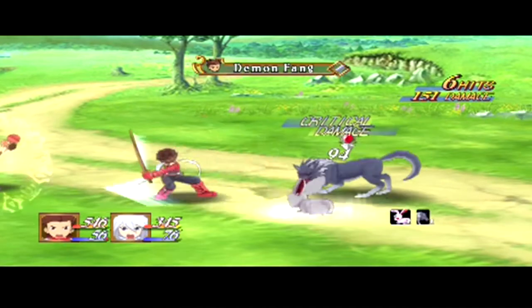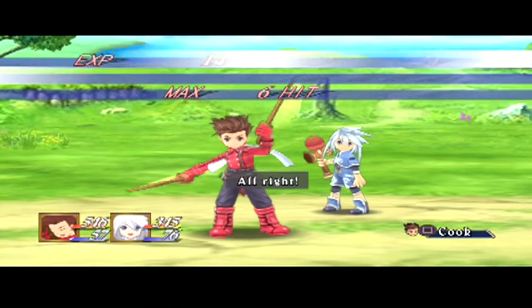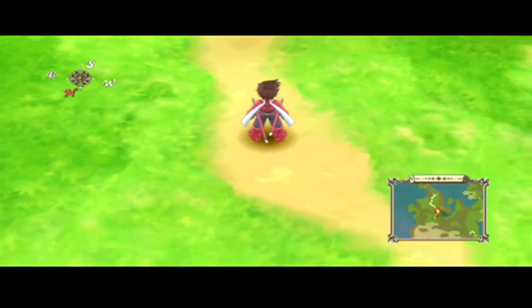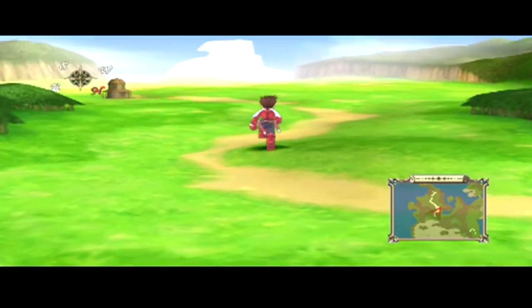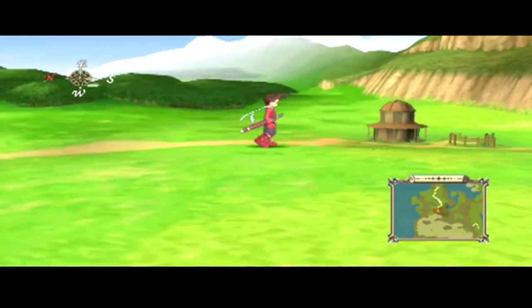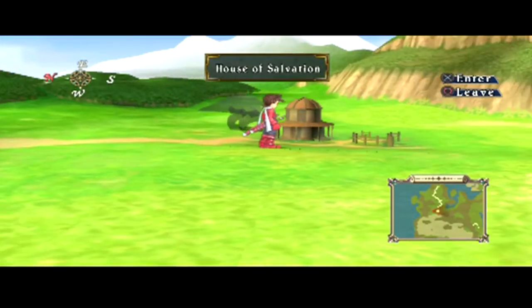Let's get started. Sword ring's a good move. 14 EXP — those are lower level enemies now. Yeah, you're going towards that building. If that is what I think it is — look how big I am, I'm like a giant. Is that what I think it is? House of Salvation. Yep, that's the house of salvation — that's where you want to go.